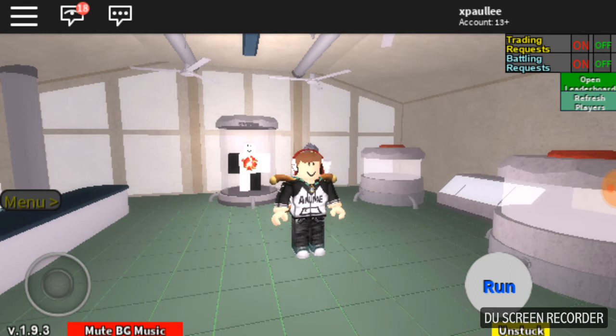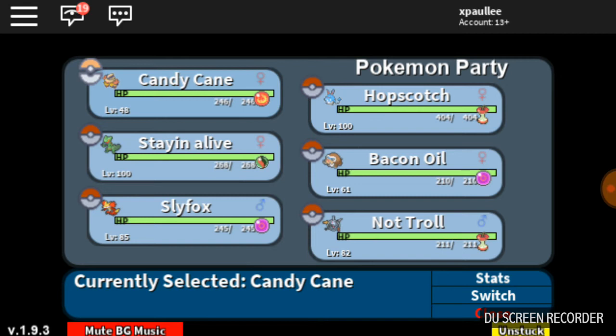My Azumaru is EV trained in attack and HP. Hariyama as well — attack and HP. Mamoswine can be EV trained in attack and HP, but I trained it in attack and speed because I like speed.